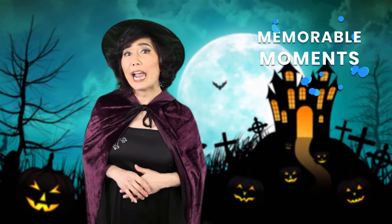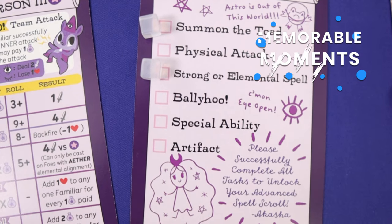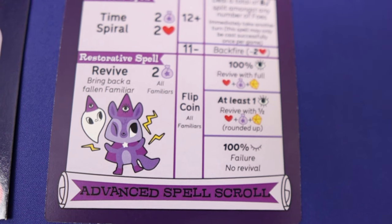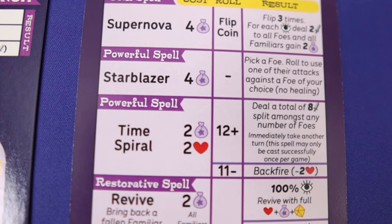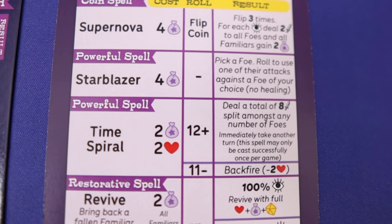You want to try to tick off your list and learn the way of the familiar as soon as you can, because the advanced spells are better and have the revival spell. If your familiar friend has fallen, you can bring them back to life with it. But be careful — some basic and advanced spells have penalties; they could backfire on you if you don't roll high enough. You are still a familiar after all, still have things to learn.